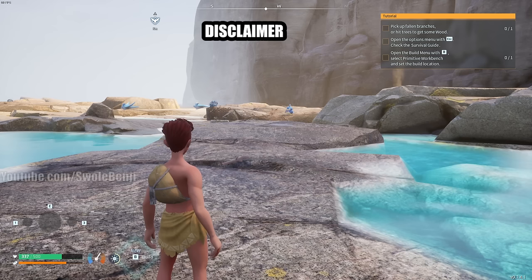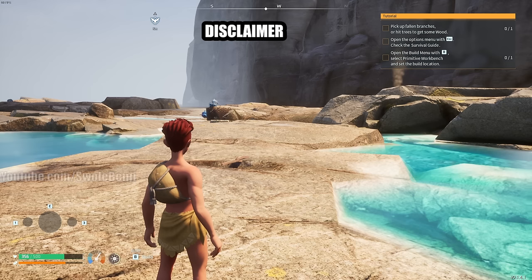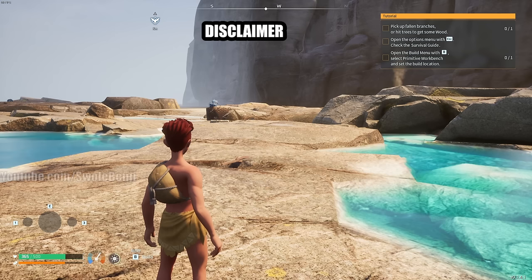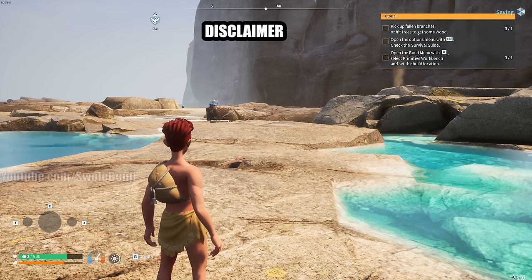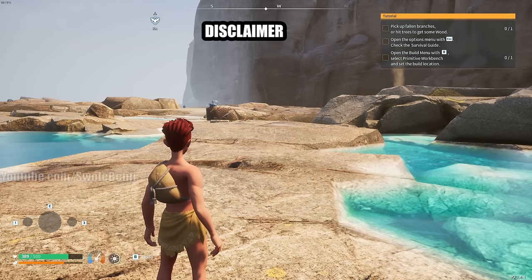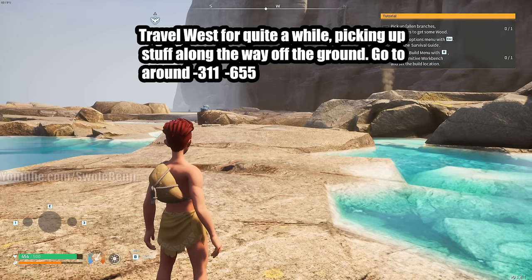Now a disclaimer: this next part of the guide might be patched in the future. Please refer to the description or the pinned comment to check if it's still working. What I'm about to show you allows you to get very high-end pals and a handgun as early as level four, with unlimited money and the ability to skip regular pal spheres straight to mega spheres. If patched, the rest of the guide continues normally.